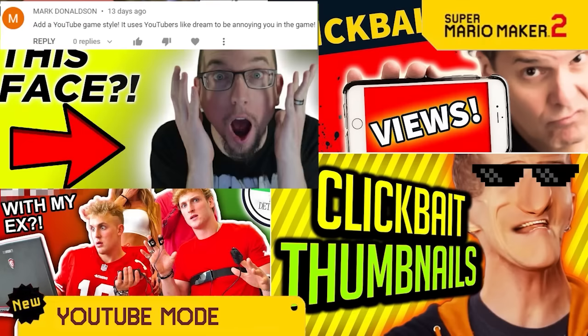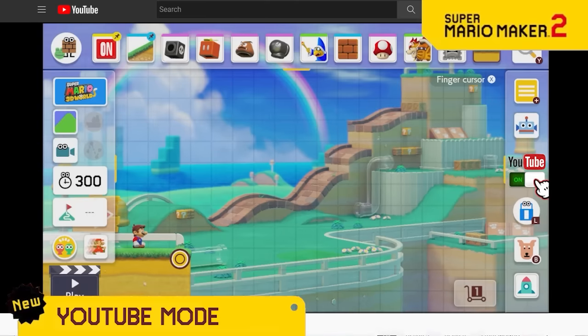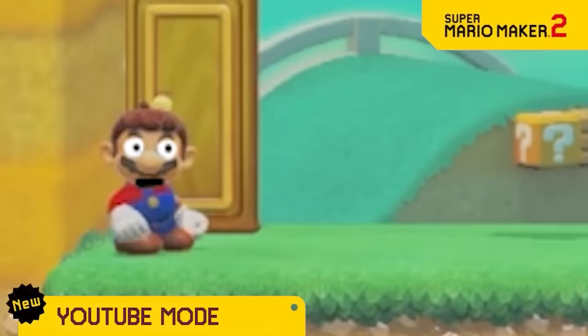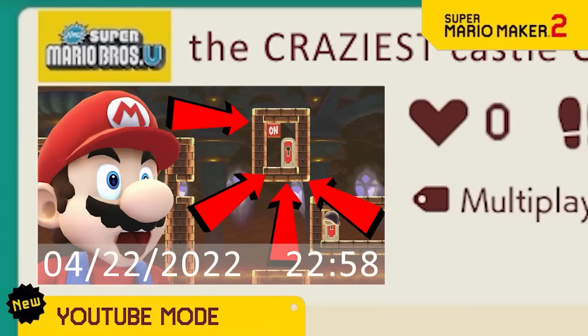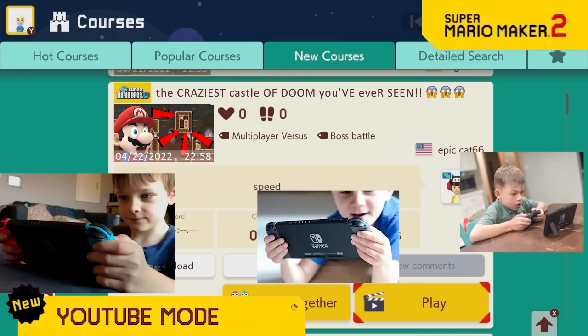Since everyone loves clickbait YouTube videos, we're adding a way to make your levels clickbaity with a YouTube style. Just flip the switch on and your level will transform into a cringy YouTube channel, complete with overreactions to the dumbest things. And once you upload, the title will have random capitalized words and red arrows all over the place with a crazy Mario face on it. Now you'll be sure to attract anyone younger than 5 years old to play your levels.